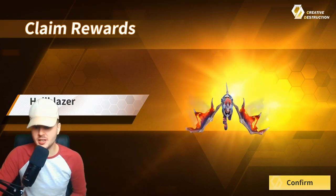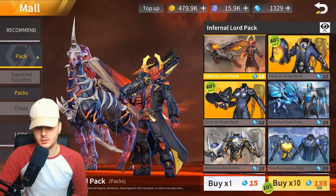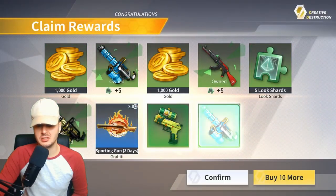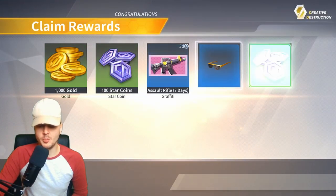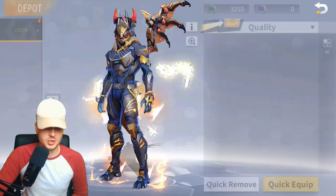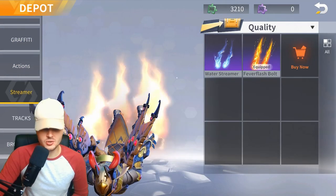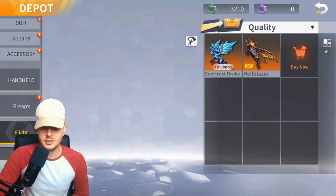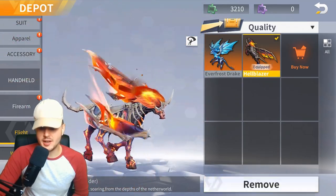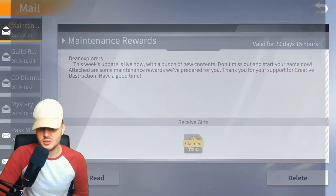Finally we got the Hellblazer glider — now I want the suit. One more pull, that's it, no more. We got the cool Hellblazer glider, which I'm going to put on now. There it is under 'Glide' — wow, that looks awesome. We've got that and the dragon, so I'm going to try the Hellblazer in a game. Let's open the mail and claim any free gold.